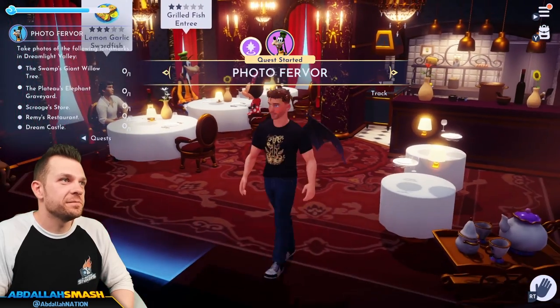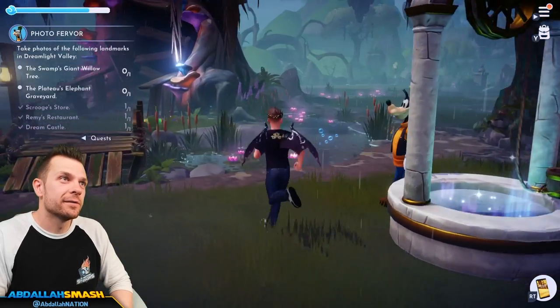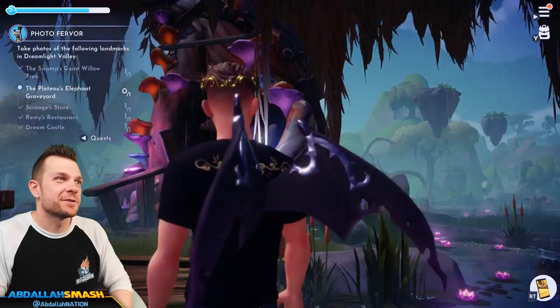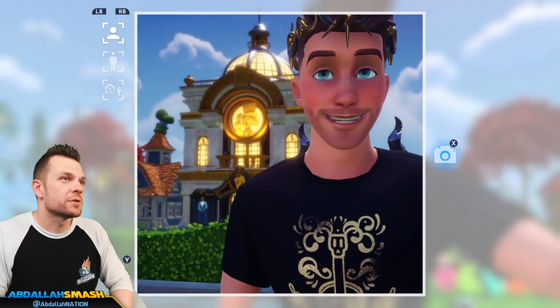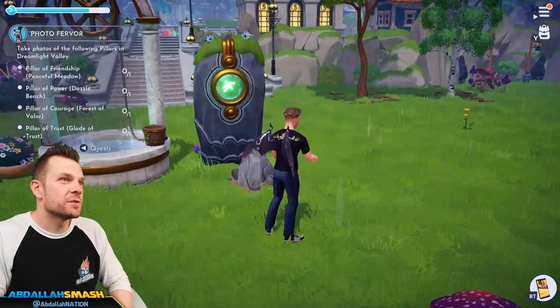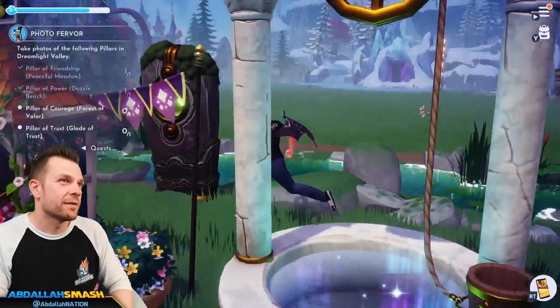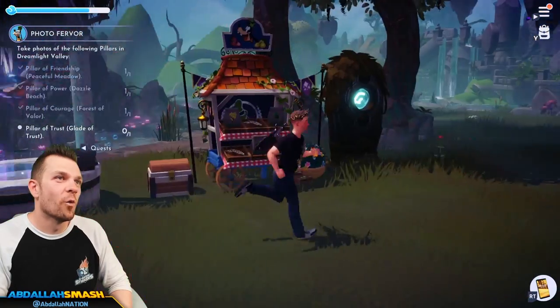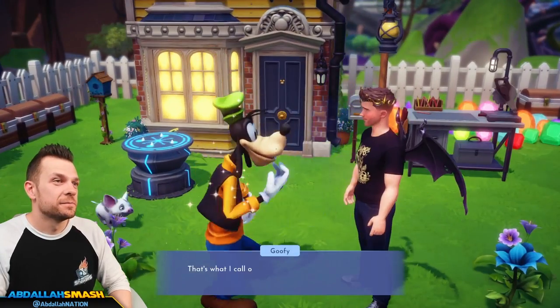Goofy's sixth quest is Photo Fervor. You're continuing Goofy's scrapbook with this quest, so talk to him to get it started. Goofy wants you to take a picture of the swamp's giant willow tree, which is smack dab in the middle of the Glade of Trust. Next, he'll want a picture of Sunlit Plateau's elephant graveyard. You'll then take a picture of Scrooge's store in the plaza, along with Remy's restaurant and the dream castle. If you've played far enough in other quests, you'll have access to all the various pillars in each biome. Head to the Peaceful Meadow for the Pillar of Friendship, Dazzle Beach for the Pillar of Power, the Forest of Valor for the Pillar of Courage, and the Glade of Trust for the Pillar of Trust. Talk to Goofy one last time and he'll ask to take a picture with you — equip any hat from your inventory and snap a selfie with Goofy to complete the quest.